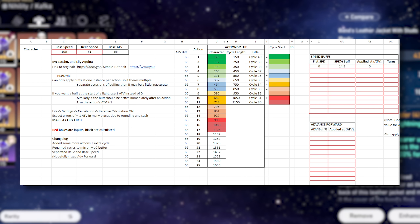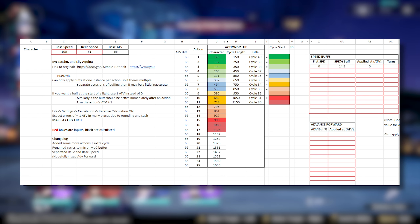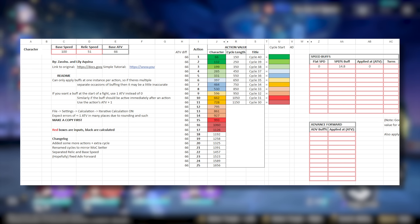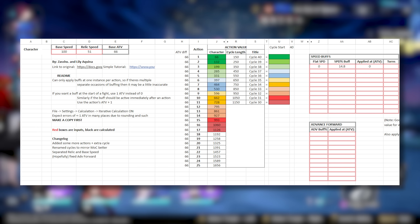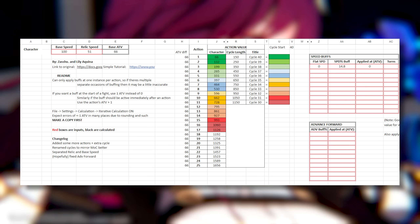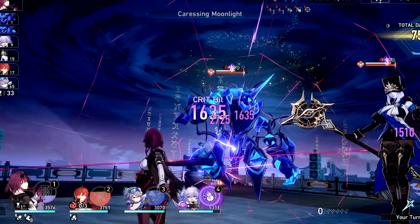I did the math for you. The short answer is you need to hit about 165 to 189 speed depending on the cycles you're trying to clear. That's an incredibly high speed threshold, but with the new Messenger relic set as well as her signature light cone, we've already done tests to prove it's possible — just not the easiest achievement. Now I can show you how to put it all into practice.